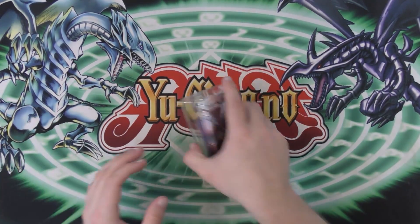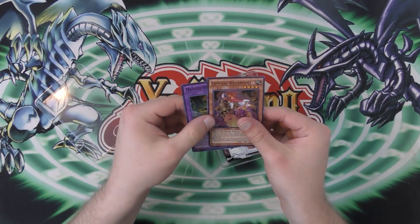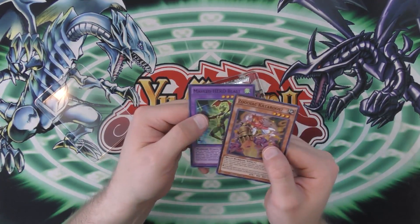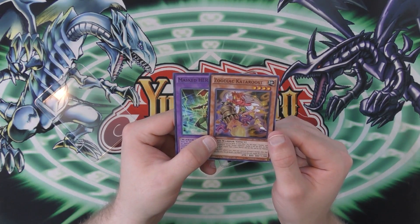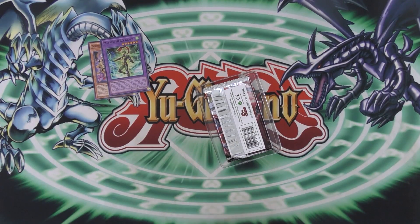So we have the plastic open. Let's see what we get. Hopefully Boba Boon - no. We have a Masked Hero Blast, which is kind of cool, and then a Zodiac Cataroos. So those are our guaranteed Super Rares, which is pretty cool.